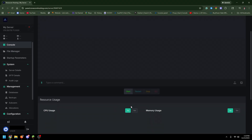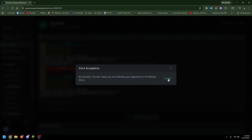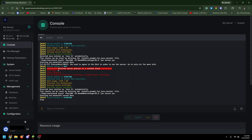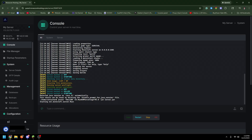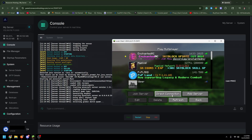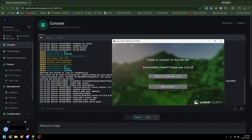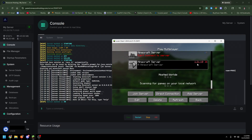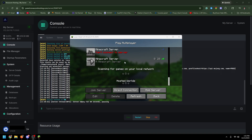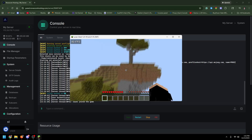To join your server, first start it up and wait for it to install everything. Once it's done, accept the EULA and your server will turn on. Then copy the IP shown in the panel, go to Minecraft, click Multiplayer, Add Server, paste the IP in, and that's your server. I needed to switch to Minecraft version 1.21.1, and after doing that I was able to join — and just like that, I'm now in my server.